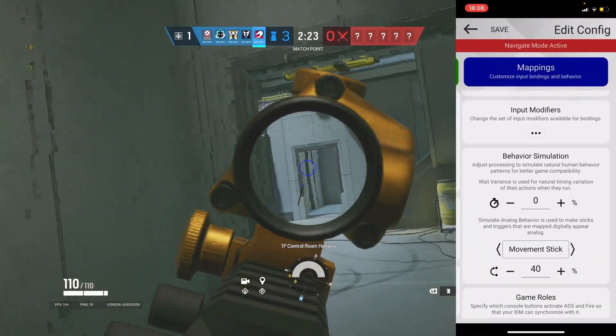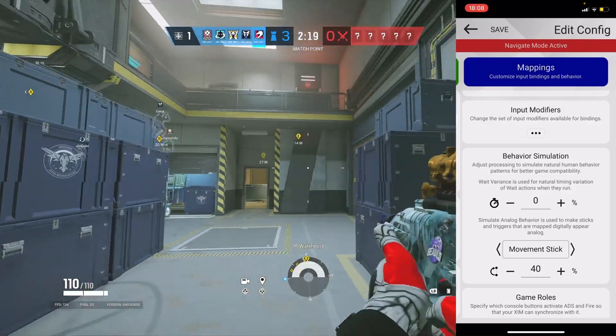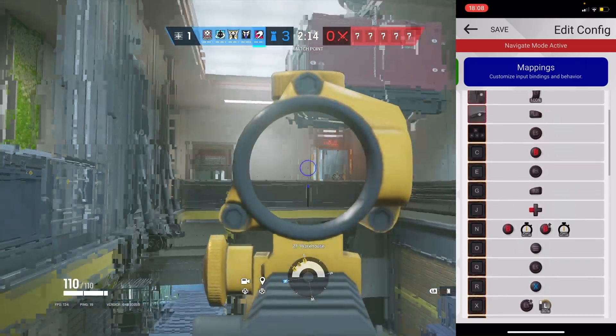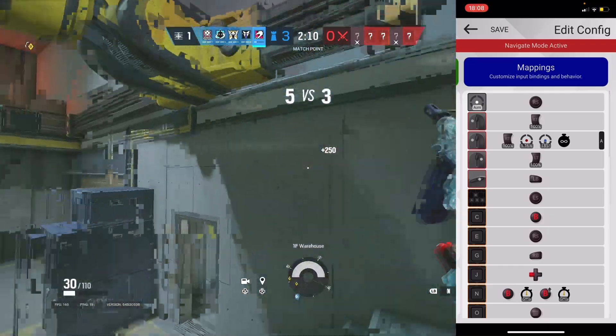So put your movement on 40 and your aiming on 45. Play 3 ranked matches. If you don't get mousetrapped, you can lower that by 2 — pretty much see how low you can go. And yeah boys, that's about it. If you did enjoy today's video, please drop a like and also subscribe. Peace.